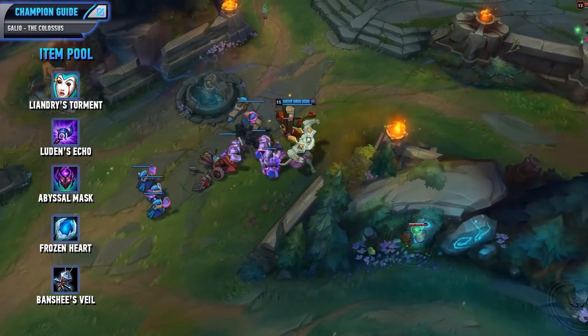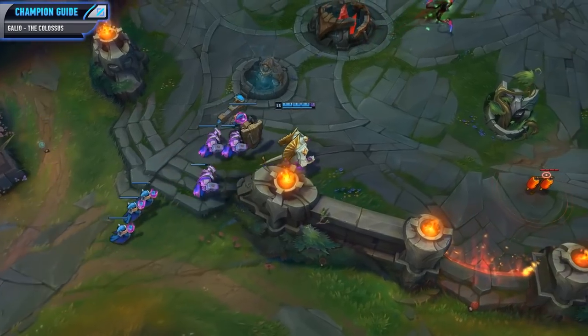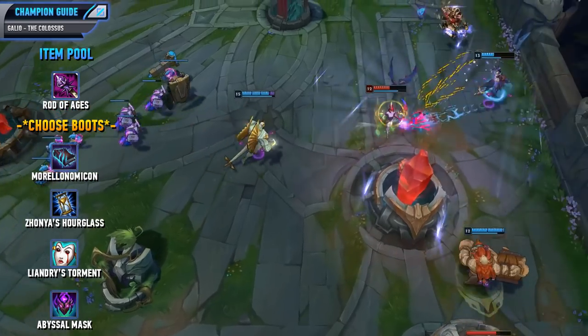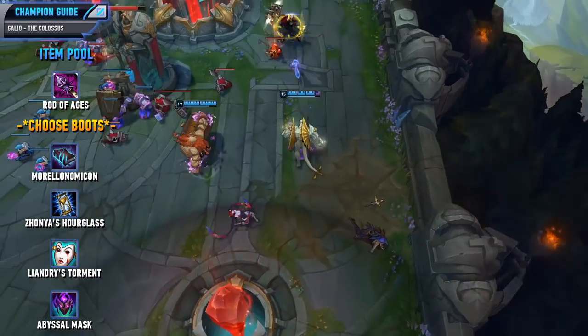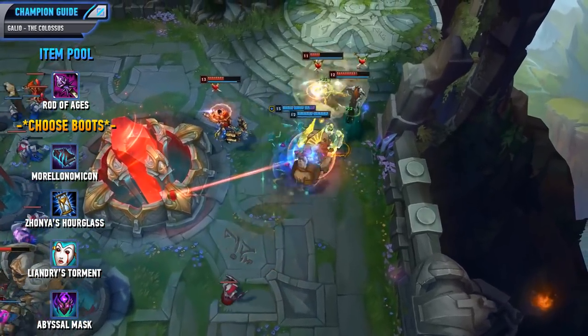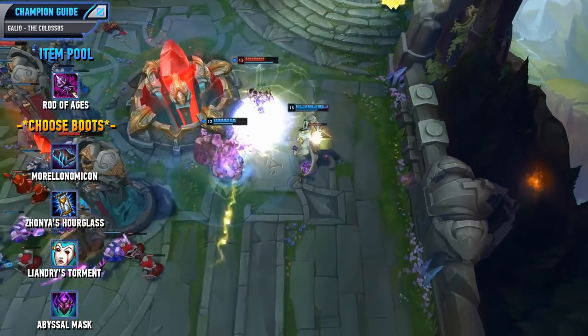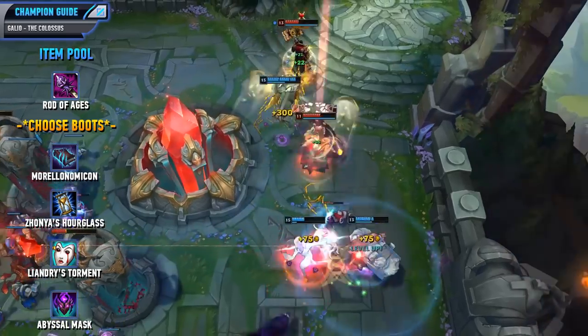Of course if you wanted to be a really tanky Galio, all of the other defensive options are also very viable. For my example full build I like to take the Rod of Ages, then I choose my boots, get the Morellonomicon, Zhonya's, a Liandry's, and an Abyssal Mask. This will give you a lot of ability power so you'll do a lot of damage for a tanky mid laner, you'll also have some nice armor and magic resist, and a pretty damn high health pool. You'll be a lot more durable than the majority of mid laners out there, but you'll also do some pretty significant damage.